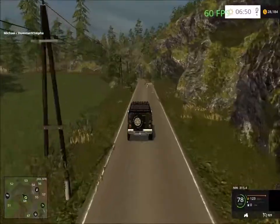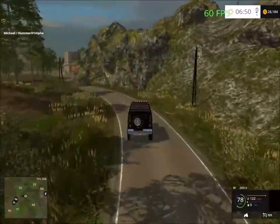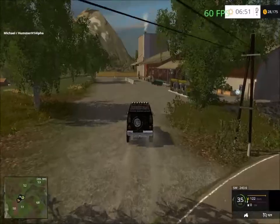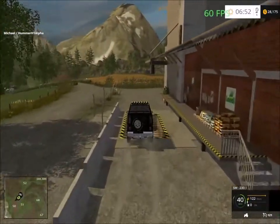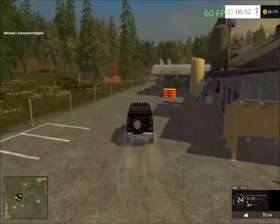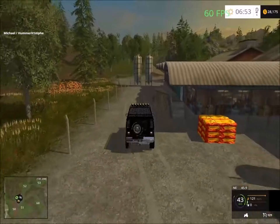We have a road construction here. Over here is the farm shop — just a little different design here. At the back of the building there's nothing, so yeah it's a dead end here. And that dirt road takes us to the forestry.